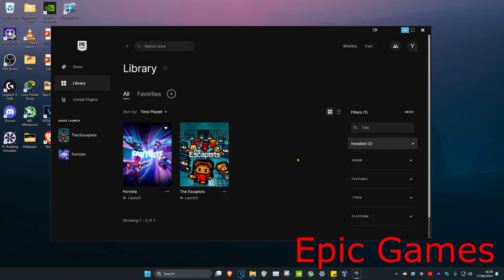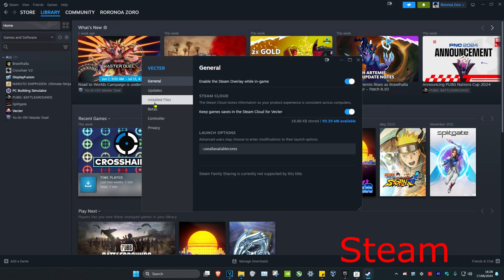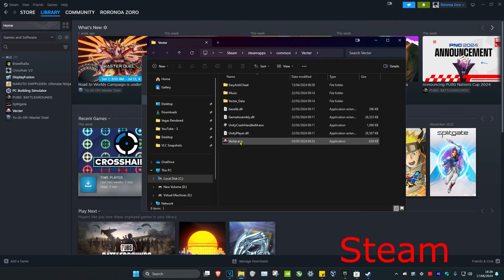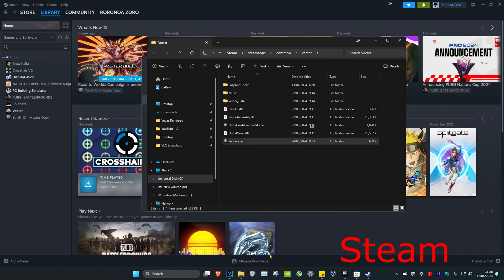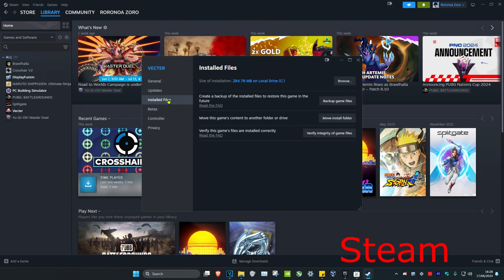Now restart your computer and the problem should be fixed. If you're playing Fall Guys on Steam, do the same thing — find Fall Guys, right-click, go to Properties, then Installed Files, click Browse, find the exe file, right-click it, go to Properties, Compatibility, and tick Disable Full Screen Optimizations, then click OK. Then right-click Fall Guys, click Properties, head to Installed Files, and click Verify Integrity of Game Files. Restart your computer and that should fix the problem.